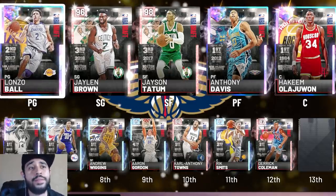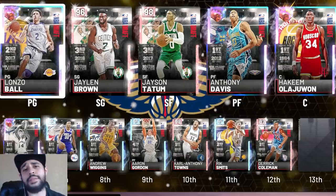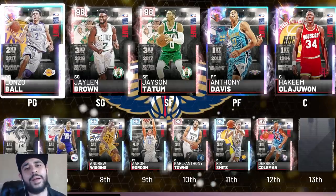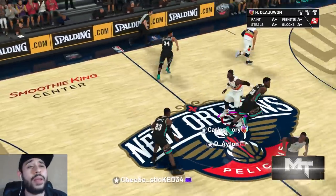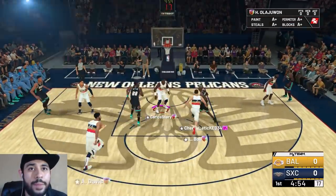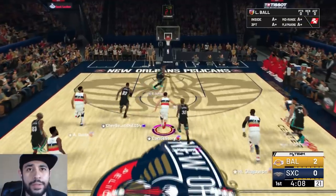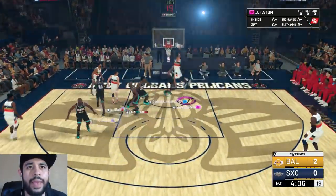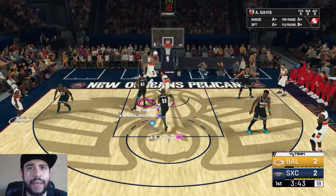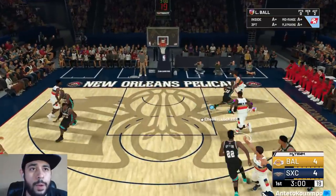If you're ready for this gameplay, leave a like on the video and subscribe if you haven't already. Let's get right into it — we're rocking the Pelicans since they have the first pick. We got Lonzo, we got everybody. I see Tatum catching a lob, oh I'm loving it. AD catch that lob baby — we're running fast break with Tatum, Lonzo back to Hakeem.